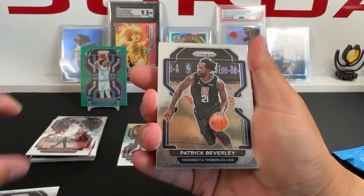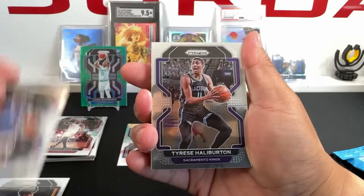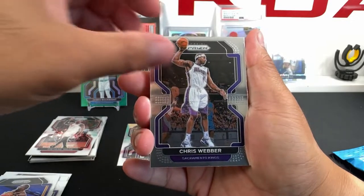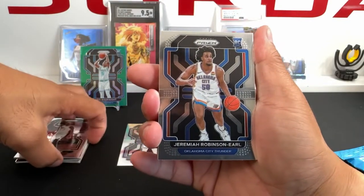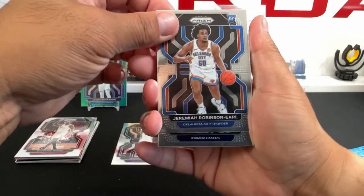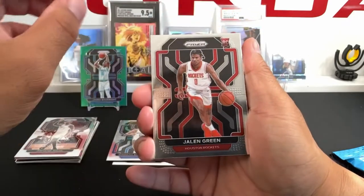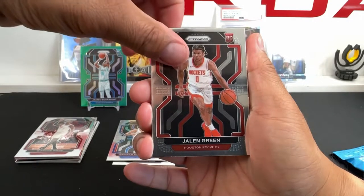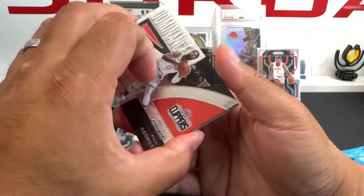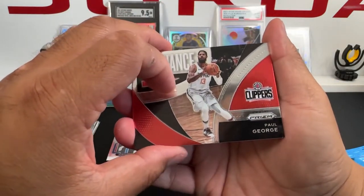We've got Barnes, Beverly, Robinson, Alan Diallo, and second-year Tyrese. Then Draymond Green, Chris Webber, and here are our rookies — Jeremiah Robinson-Earl, and Jermaine Arneal. Wow, there we go — my luck is changing — we got a Jaylen Green! Now can we get some color? Also in these hangers you can get rookie variations, which are highly sought after.